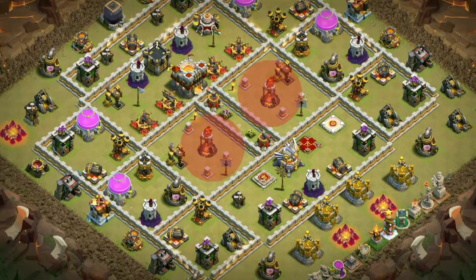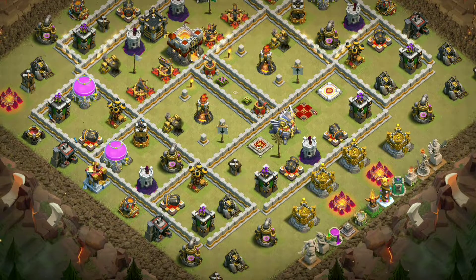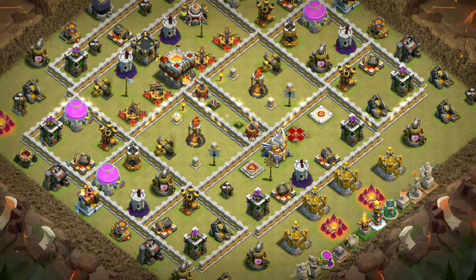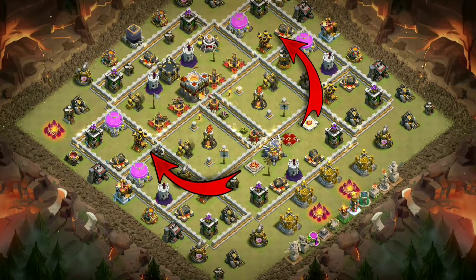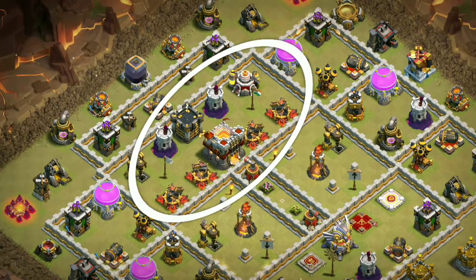As you can see here, both Inferno Towers are set to multi-target and are well isolated from nearby compartments, so they are not chargeable because they are out of range for the Queen. The troops just walk around them while taking damage.